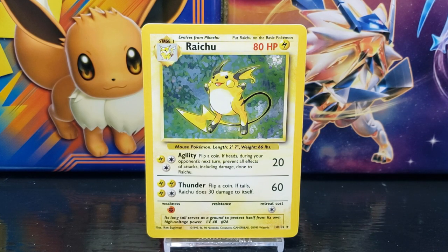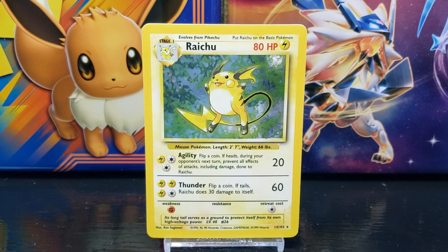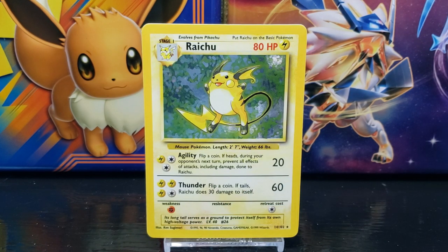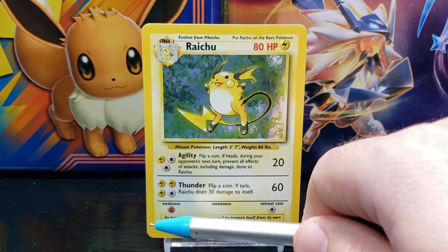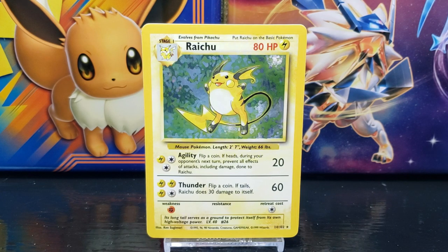Down in the right corner is the card set number, which is number 14 out of 102. Next to that you have the card rarity symbol — the star represents a rare card, and since the background of the card artwork has a holographic foil, this card is considered a Holo Rare card. To the left of the set number you have the copyright information, owned by Nintendo, Creatures, and Game Freak, and the card is made by Wizards. To the left of the copyright you have the illustration artist — this card was illustrated by Ken Sugimori.